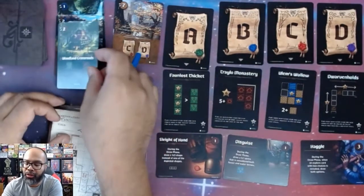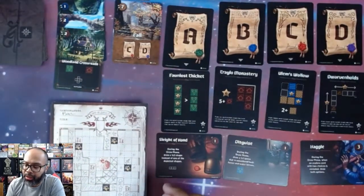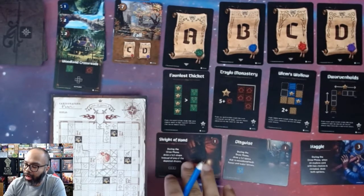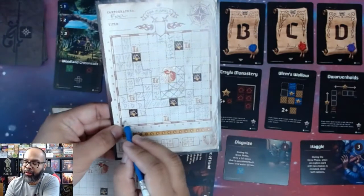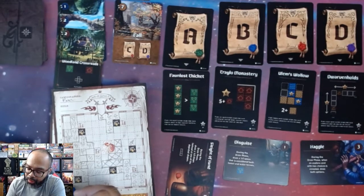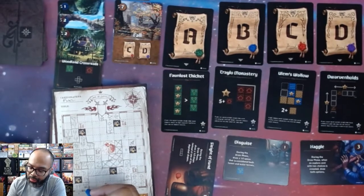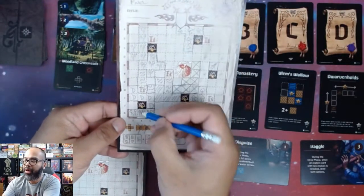Woodland Crossroads again — we're at five, then seven, getting close to the end of fall. That's the forest space. I'll use Sleight of Hand this turn, spend the gold, and put the forest over here as a straight line. I'm basically ensuring I score this entire column at the end of the round.